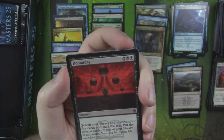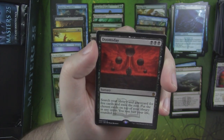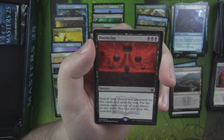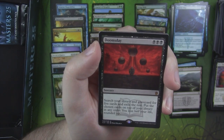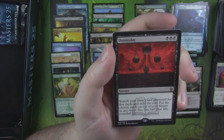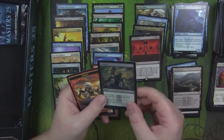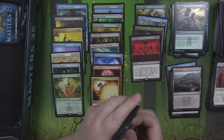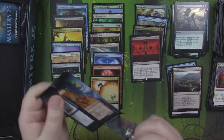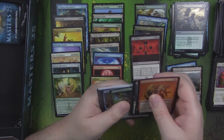Now if it was Foil, maybe. But no — search your library and graveyard for five cards, exile the rest, put the chosen cards on top of your library in any order, you lose half your life rounded up. So it's a pretty bad Mythic from what I understand. Zombify — Foil Zombify though. That means the creature you bring back from the graveyard becomes Foil, right? That's how that works. Can you imagine just somehow managing to foil your cards in the middle of a game?